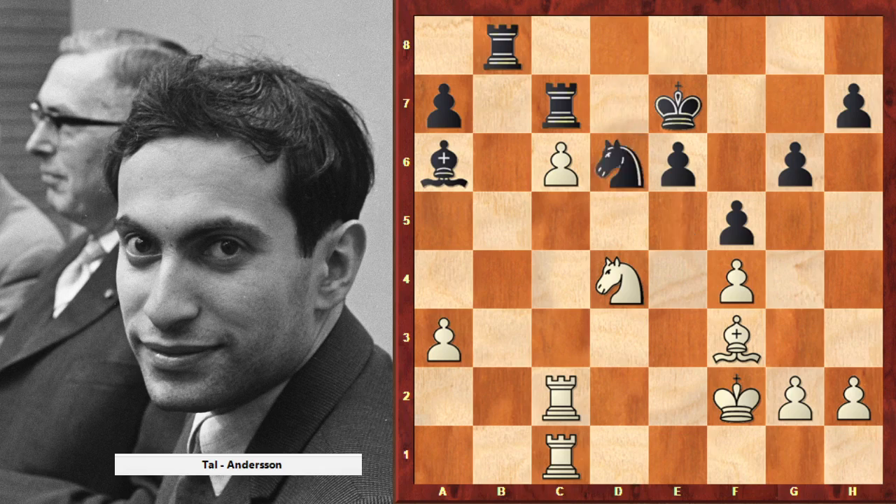When white thinks he has improved everything and it's the best time to open the position, he should play c5. And c5 was played immediately — after c5 white is getting a bigger and bigger advantage. It's difficult for black to play with this knight when it has no squares. Looks like black is playing without a knight. This bishop has no good squares — it's another bad piece. These two rooks are attacking c5, but c5 is not a weakness, c5 is an advantage for white.